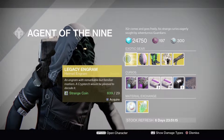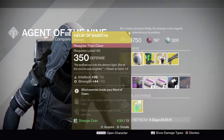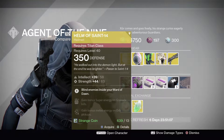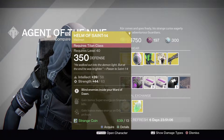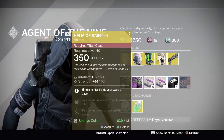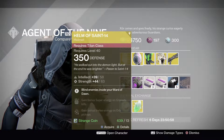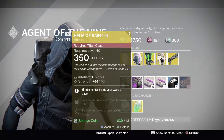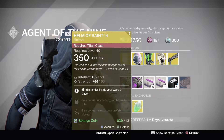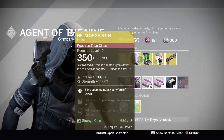He has a legacy engram for the helmet. Next he has the Helm of Saint-14 for the Titan — this is an Intellect/Strength roll at 58/63 max. This helmet blinds enemies inside your Ward of Dawn, so if you're running Defender Titan and you put your bubble up, all opponents that go through it will essentially have the flashbang effect — a white screen so they won't see where they're going.